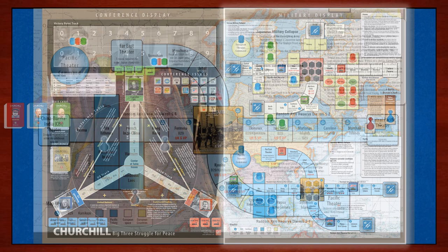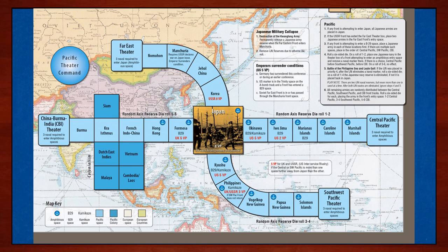To really simplify things, we're going to just focus on the Pacific theater map. I've also removed all the game pieces. The training scenario starts players at nearly the end of World War II. As a result, all the game pieces start in the middle of things, and players don't understand how they got to their current position. So let's start with a clean board and learn about the various front tracks on this map.